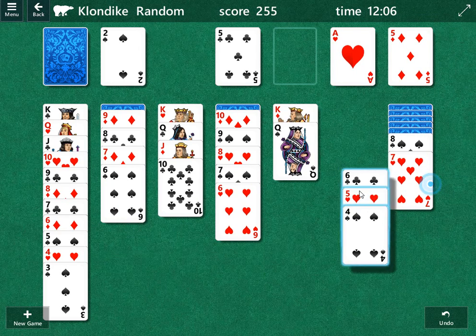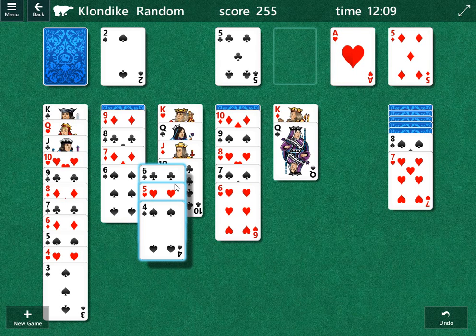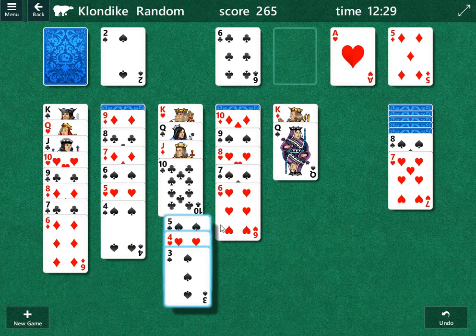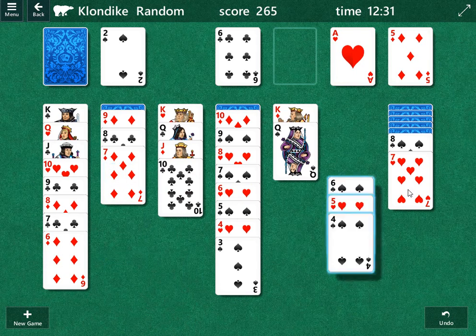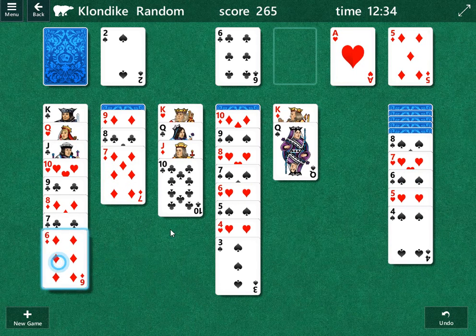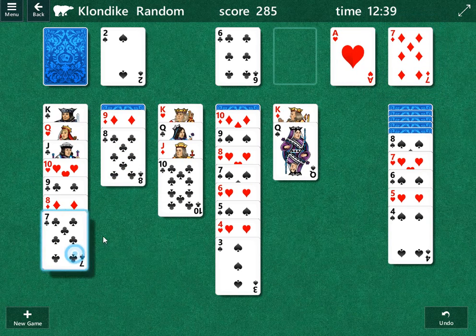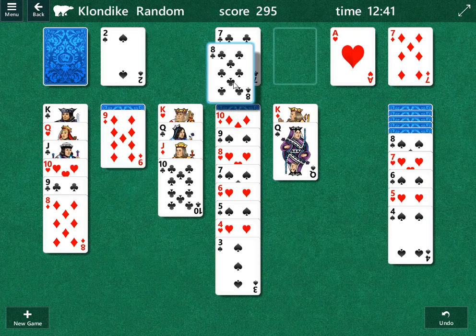Now we're looking at the six of clubs and the six of spades. I'm pretty sure you can guess what I'm going to do next — that's right, five of hearts here, and six of clubs up top. Now we need to get to the eight — that's our goal. The next two cards we want are diamonds. We have six of hearts and seven of hearts. So we're going to move the five of spades here and the six of spades over here. Now we can move the six of diamonds, seven of diamonds up, and more importantly we can move the seven of clubs and eight of clubs up top.